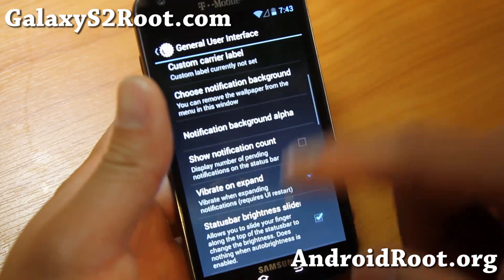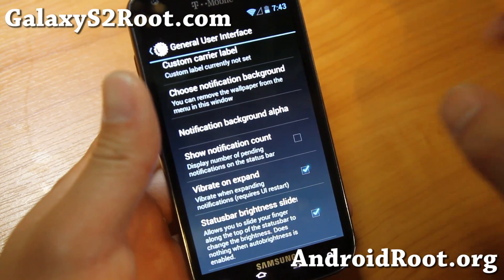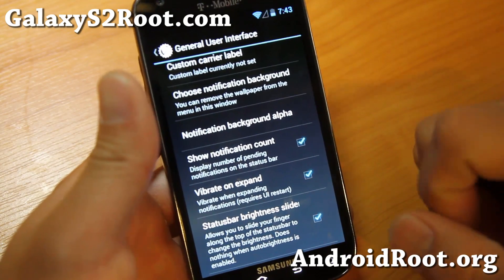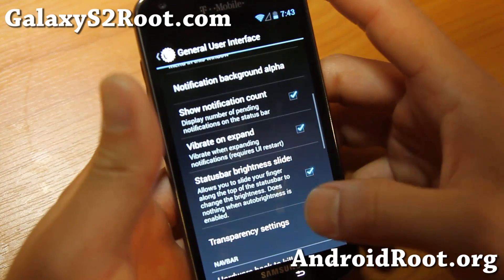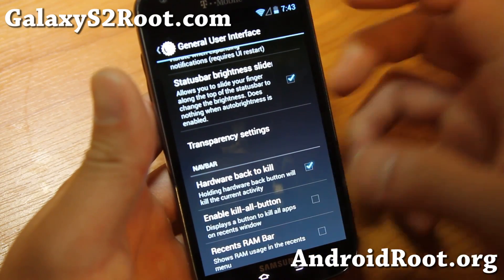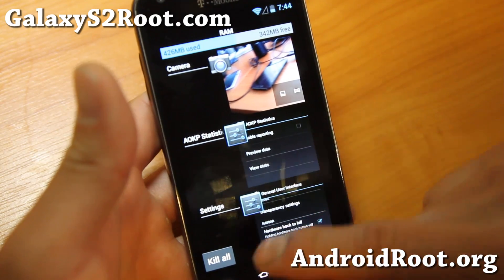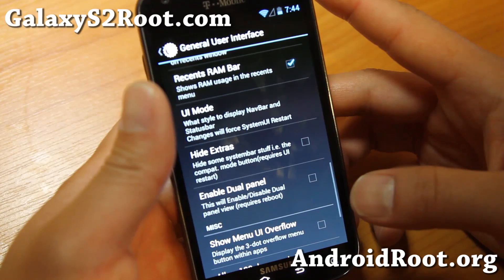For the General UI, I've gone over this a bunch of times, but I'll go over it once more for those of you who have never tried this ROM. Show Notification Count — that will show notification counts for your Gmail, Facebook, and other apps when you get notifications at the top. Also Transparency Settings. Back to Kill / Kill All Button — I always put these on the recent RAM bar. When you hold down the home button, you'll be able to see the RAM bar and kill all of your apps, just like a TouchWiz ROM.